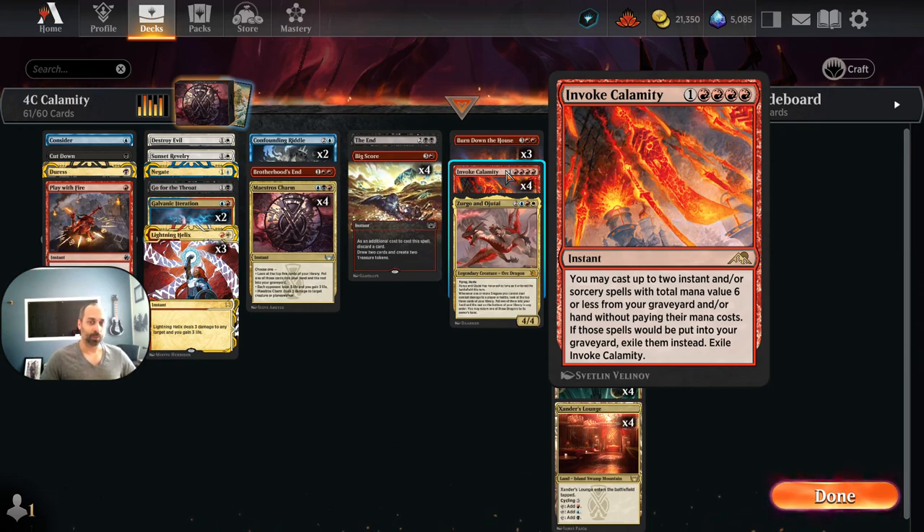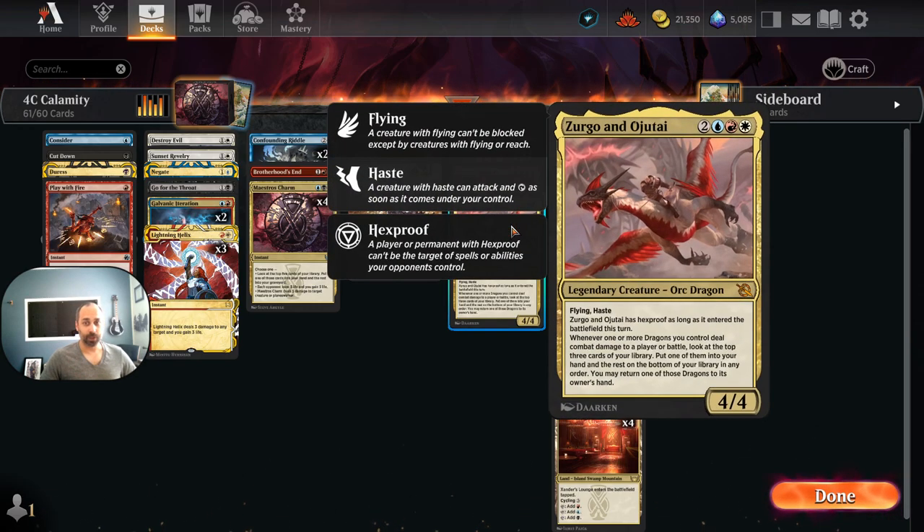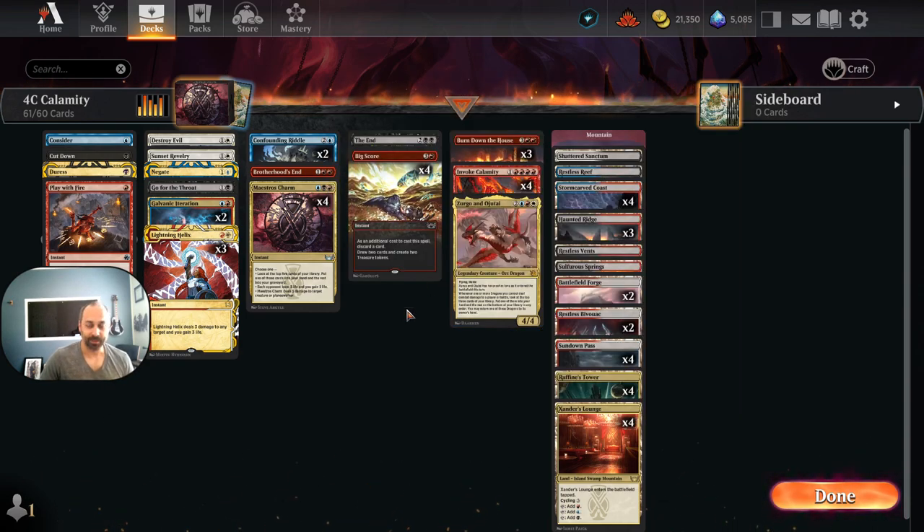We'll start with Zirgo and Ojitai because there's only one creature in this deck — in fact, there's only one card that is not an instant or sorcery, and it's Zirgo and Ojitai. Basically, this deck used to be Grixis in standards past. I loved playing it when Invoke Despair was in standard.